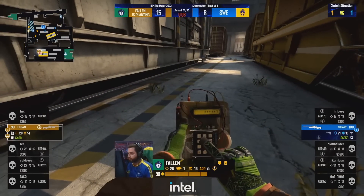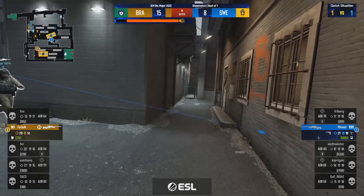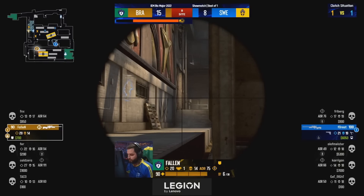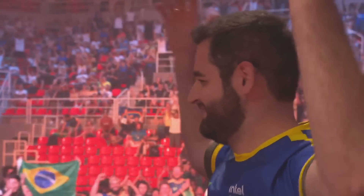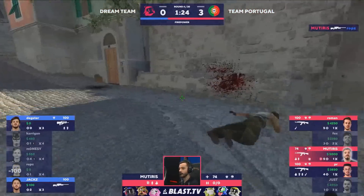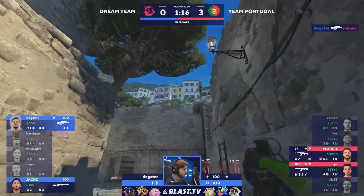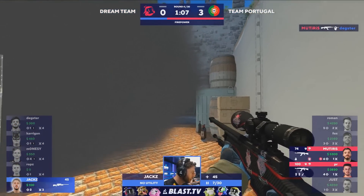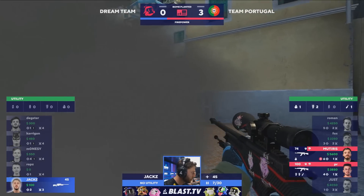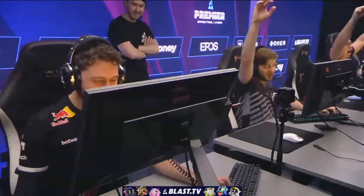Fallen escapes into the B bomb site and Forest doesn't know it yet. He's got it — he's got it — and Forest has no idea where Fallen is going to be. One of the hardest scenarios on Train: these 1v1s with plenty of time after the bomb plants. Forest was waiting, expecting the round to expire. Fallen missed him by a second — but he's back for it, and there's the win: a 1v3 clutch. Meanwhile, Muterus cuts off the rotation — a quad kill from no-scope. Back-to-back no-scopes.